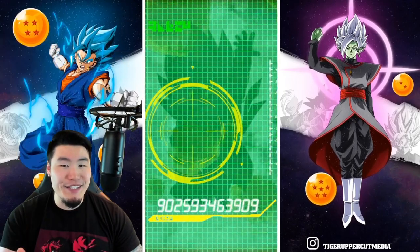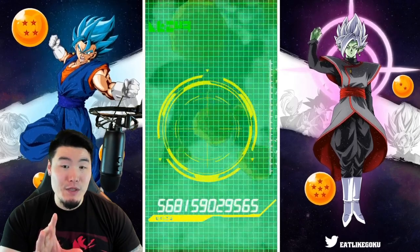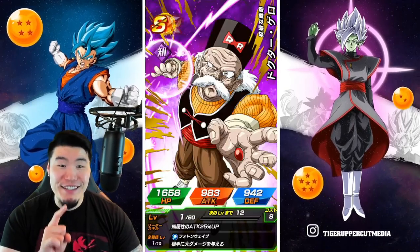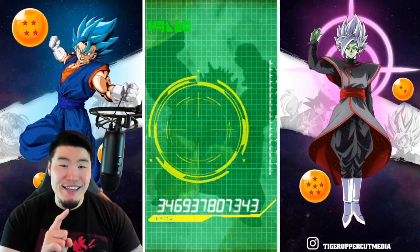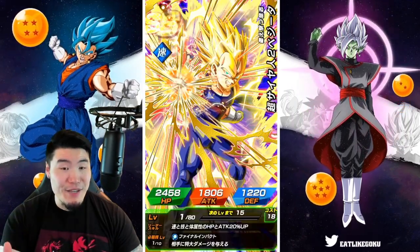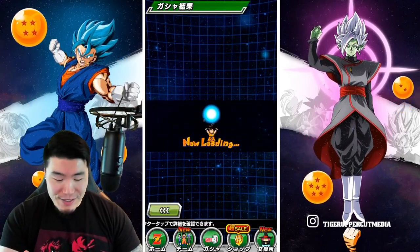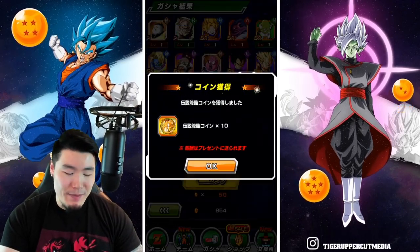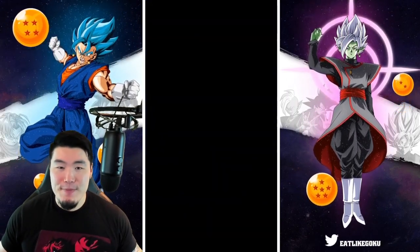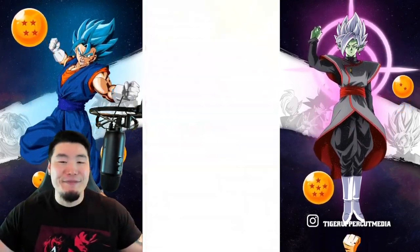I think we've used up all the luck we had for today. So I'm going to do one last multi — just one more multi after this, and then we're going to call it for today. I'm going to save the rest of my stones for the next summoning video. Now that we have Vegeta, I can't leave without Goku, so we will 100% be back. Last multi — hopefully it's something good. If not, no big deal.